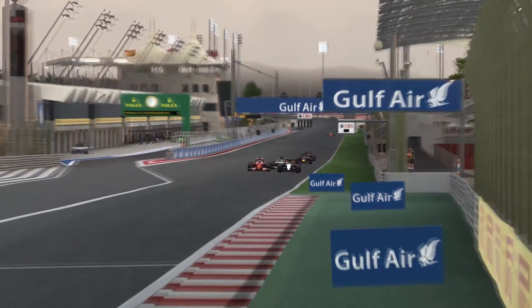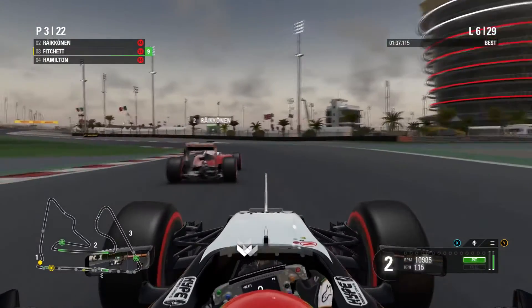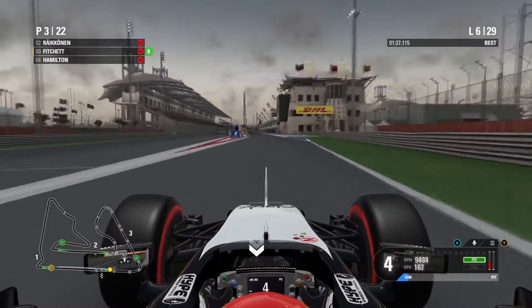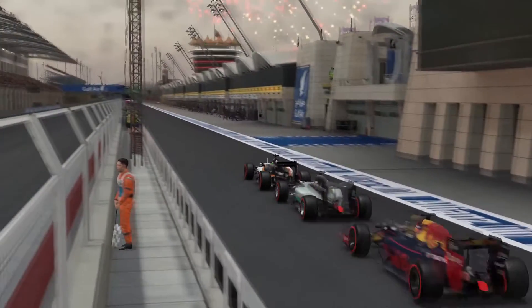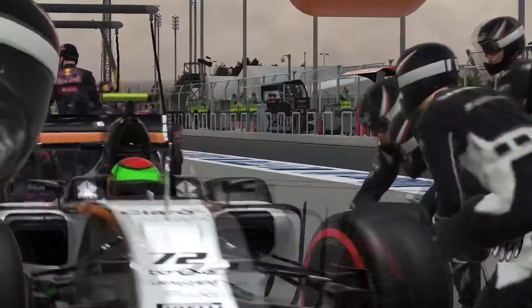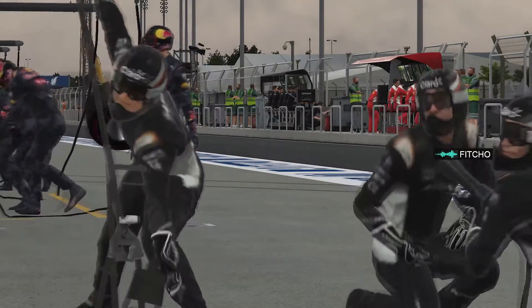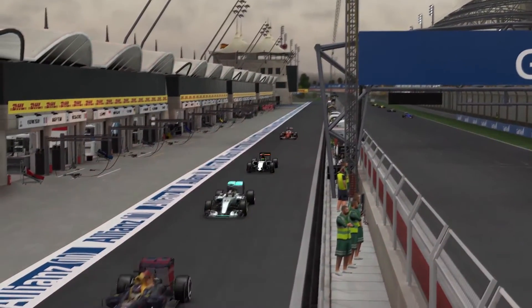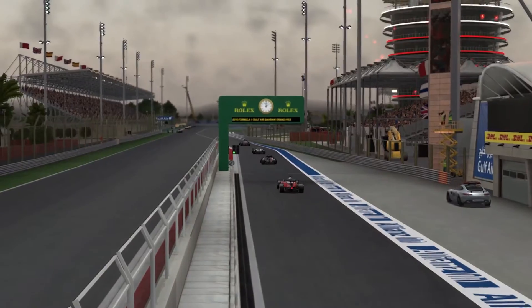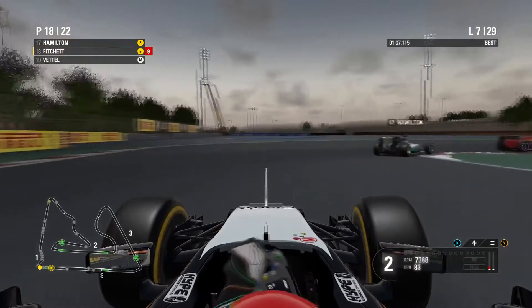Onto lap six, Raikkonen goes for another move into turn one. We try a switchback, almost hit the back of him, but he gets the move done — we just can't get back at him. Now onto lap six we're coming into the pit lane for the first of our two-stop strategy. I still have a bit of work to do on these pit entrances. It looks like the Red Bull and Ferrari have also followed us in. We fit the soft tyre — and we get jumped. Both of them jumped us. It looks like a Mercedes and a Red Bull have jumped us in the pit stops. We got a lightning start but now we've lost track position.